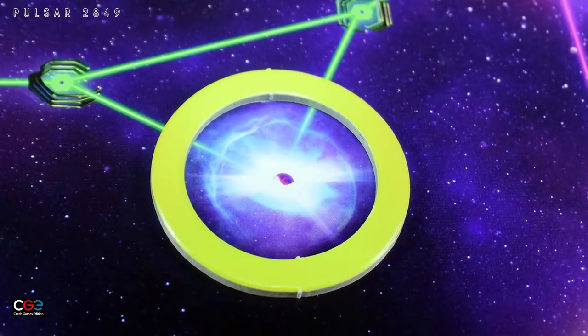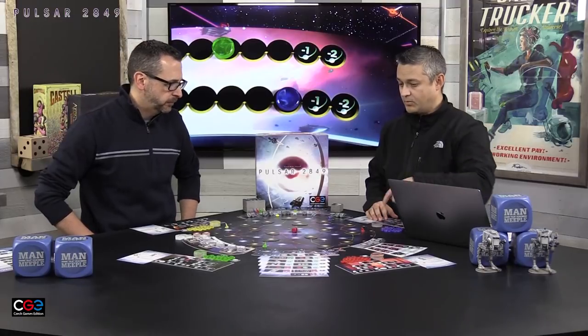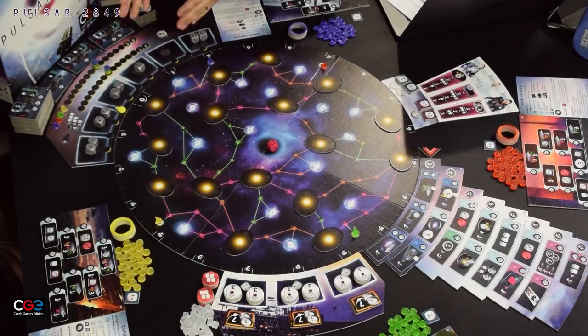In the middle of the board you'll see a red die — that's a bonus die each player is allowed to use once on their turn if they have the ability. On one side of the board you'll see where all the dice are allocated; depending on the number of players determines how many silver dice you use. In a four-player game it says right on the board you're going to use nine dice.